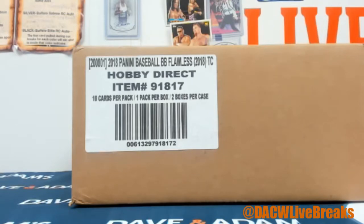We've got a Flawless Baseball break going on. It is a 10-spot random serial number break. We do need to do a random now — you need to know what number you have.